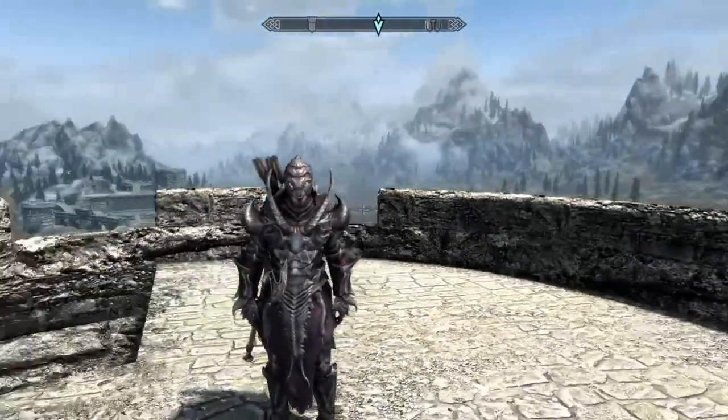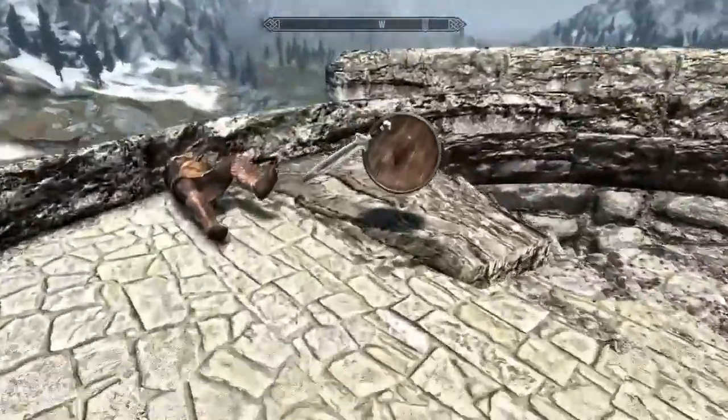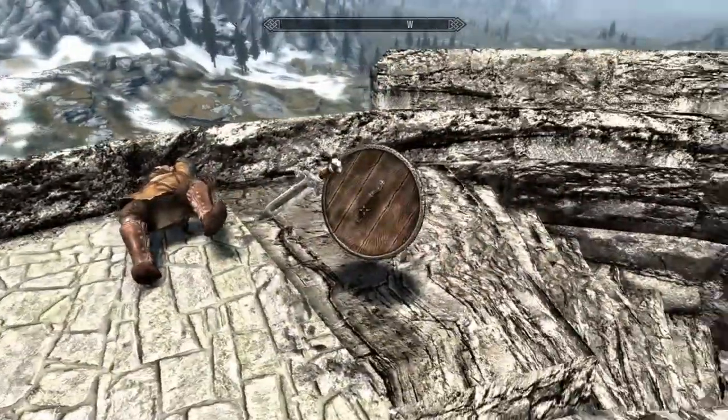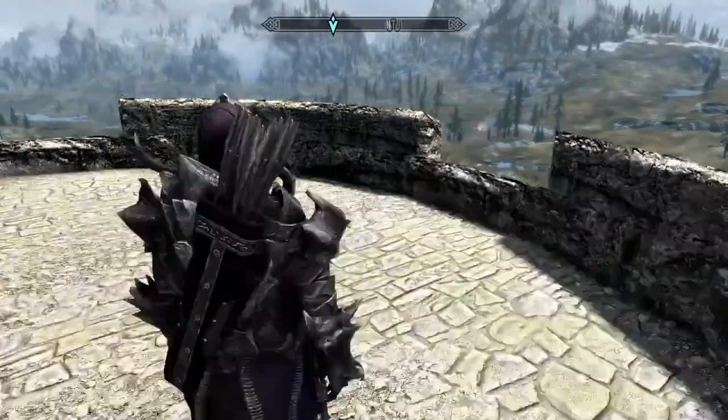What's up guys, Slaughterfits back here with another video. This time we're doing another Skyrim build, but before I get into it, I just killed this guard and his sword and shield are still floating, which is kind of funny. I've never seen that glitch before, but let's get into the build.